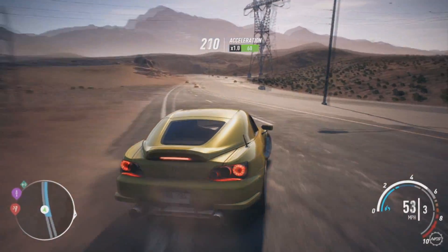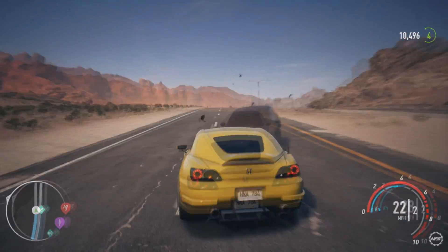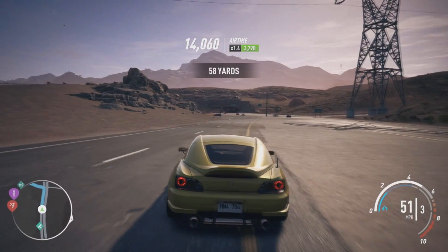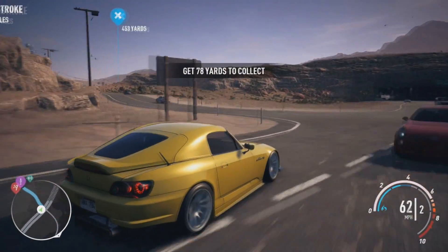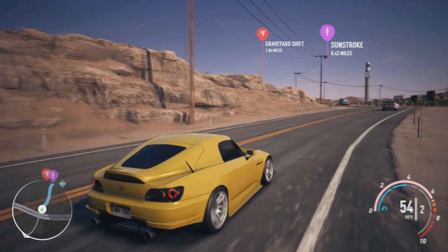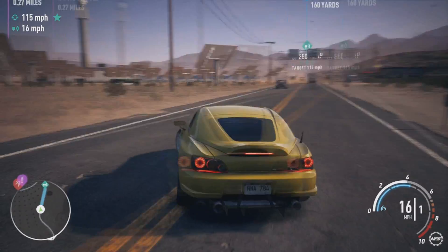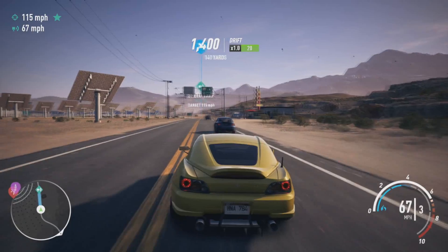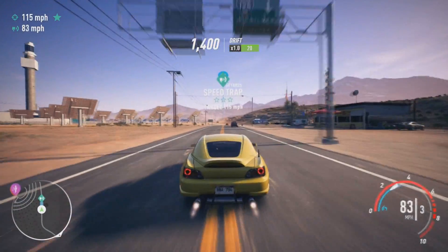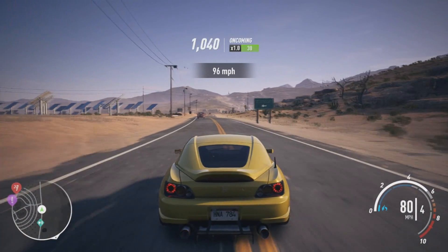I need to do that jump and get at least two stars on it. We'll have a go at that, then carry on to the speed trap. I don't think that was two stars — I didn't even collect one. I failed a bit on that, never mind. It's not the best car to do it in really because you have to go off-road. I need 115 miles per hour from a standing start — that didn't work out.